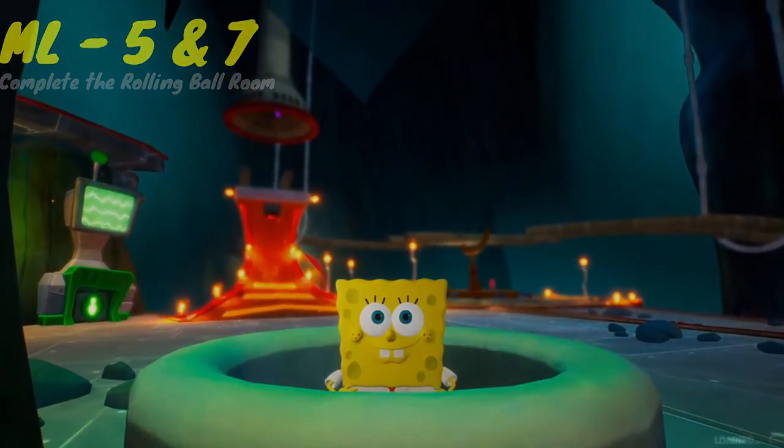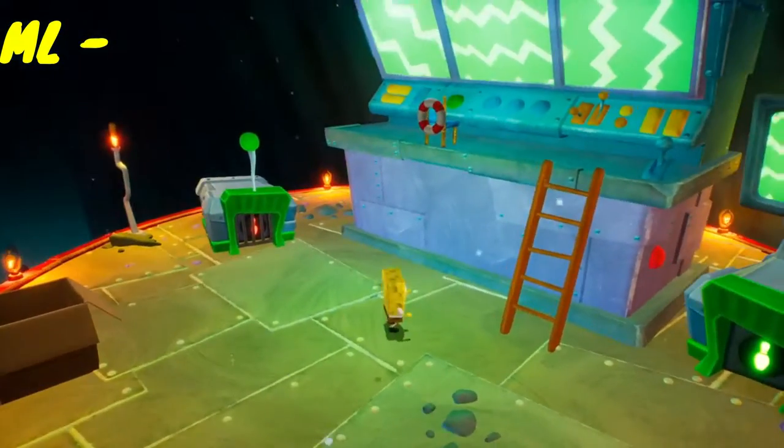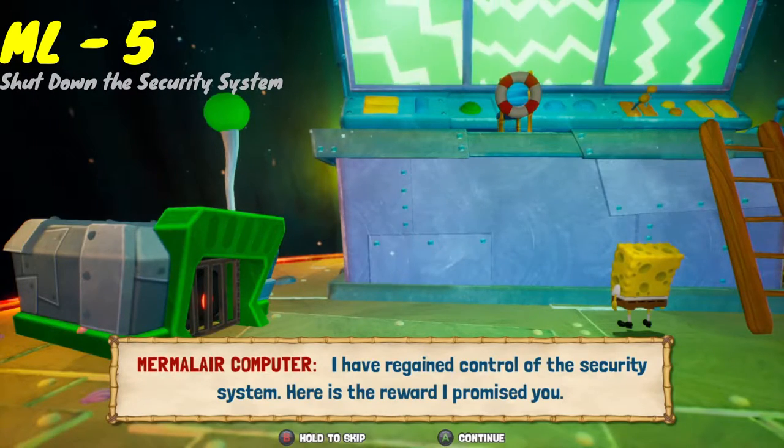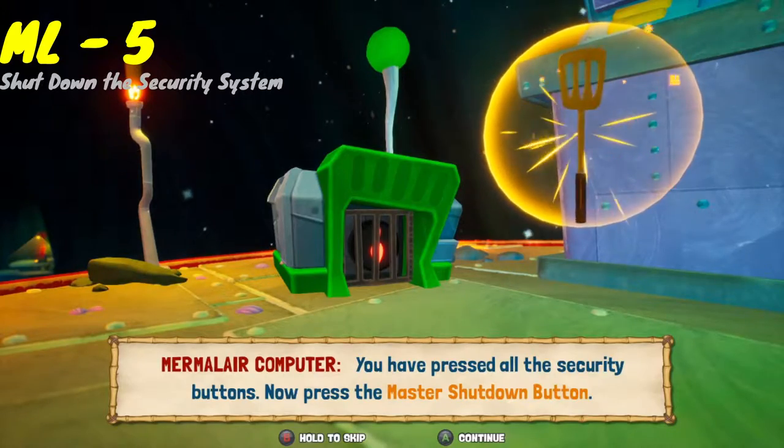After that absolute mouthful, just continue on. The next gate will send you right back to the computer. Now you should have all four buttons pressed, so the computer will give you a spatula.